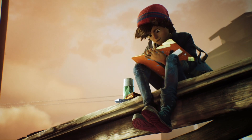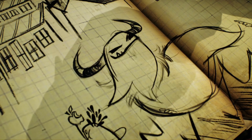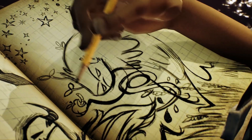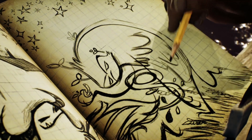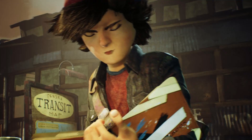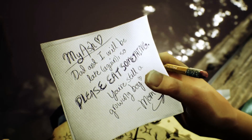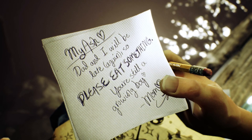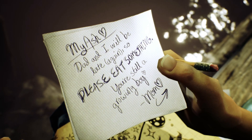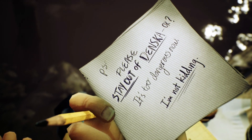Little Ned, drawing in his ultimate school survival guide. Memory book. Yeah, some people would call it a diary, probably. Look at that guy. They're both working late again. My Ash. Del and I will be late again, so... Please stay out of Denska.